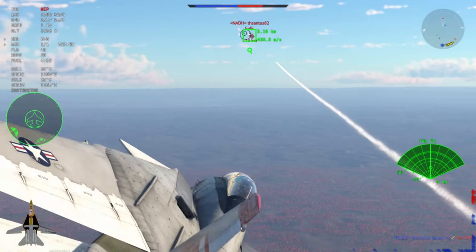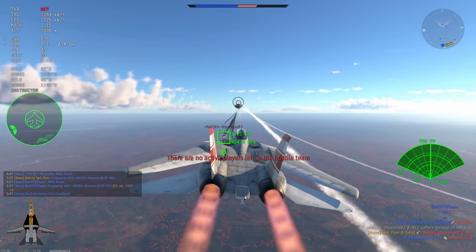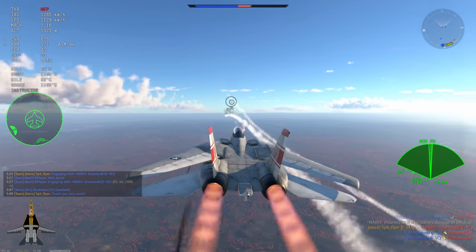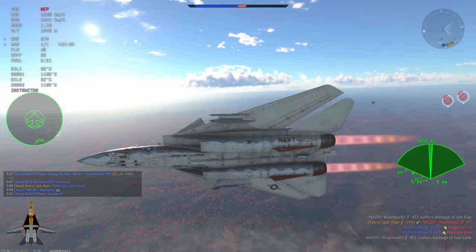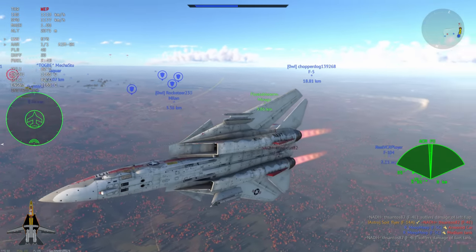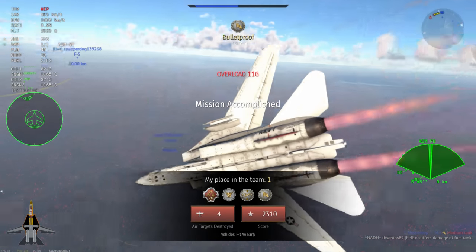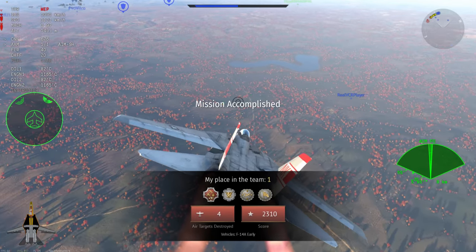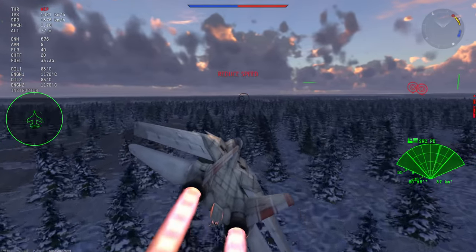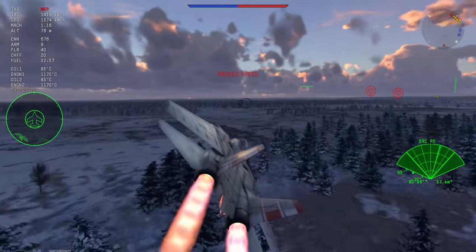The more damage you take, the poorer you fly and the more of a disadvantage you'll be at. The F-4E — originally I was having some issues tracking it because it was so slow, but now that he's picked up a bit of speed, I managed to put one in him and get kill number four. This particular match, I just wanted to show you that moving in from the periphery, sticking with your team, picking 1v1s, or picking off enemies that are already engaged — that is very important for your team building and for your victories. Never underestimate your team.